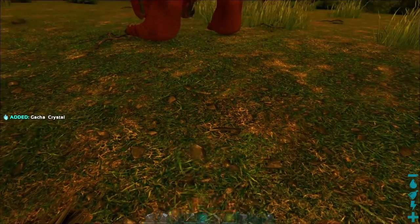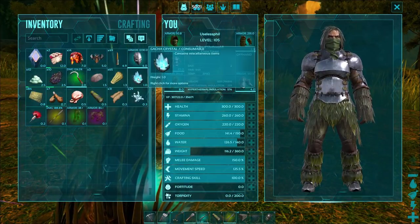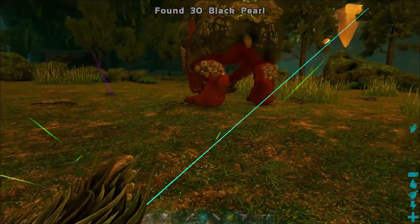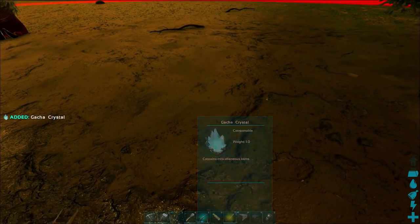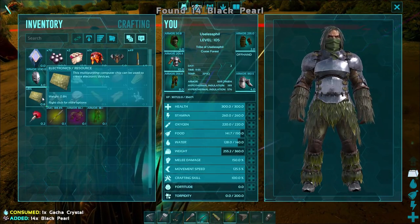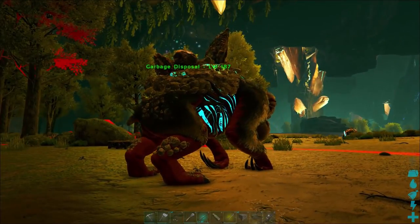You can just rinse and repeat that over and over again as long as you've got resources in its inventory. I just pressed E and there we go, 30 black pearls — not too shabby. Do be aware that it's not always going to be the same number of black pearls each time; here I only got 14, and on my server I've got a five times harvest multiplier.